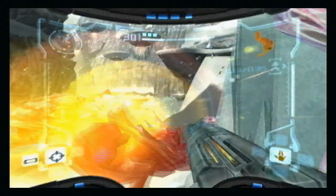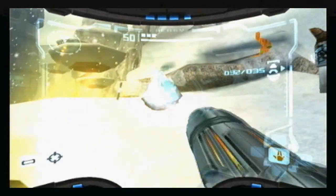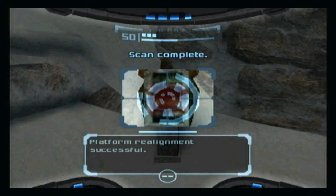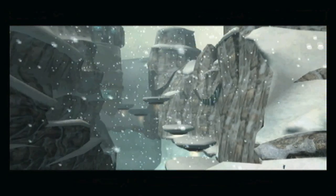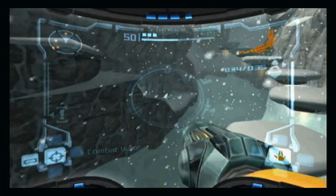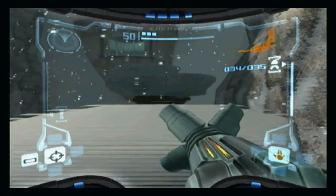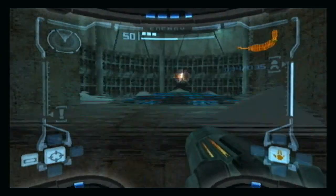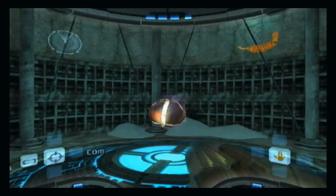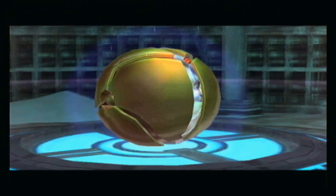They call it the bringer of destruction, and they say that the great poison is the Phazon. Because apparently this impact crater is the source of the Phazon. That's basically what the Chozo Lore is trying to tell us. I think I explained it as the great poison being the poison that Flaaghra was causing, but that's the case in Chozo Ruins. In general, they're referring to the great poison more as the Phazon.